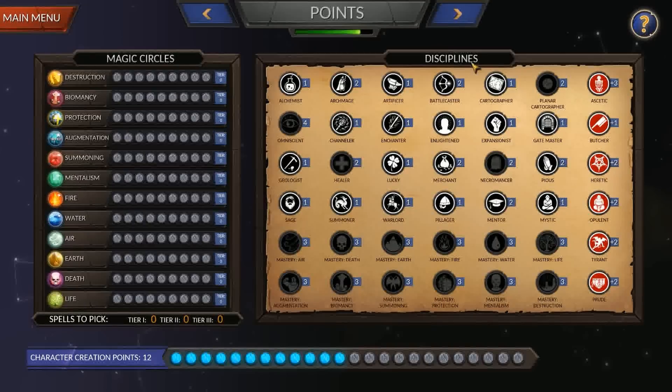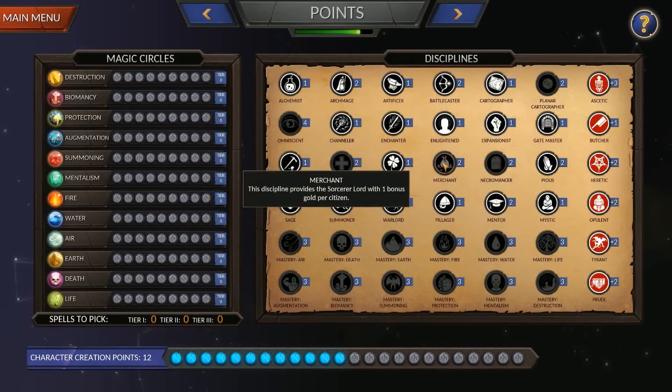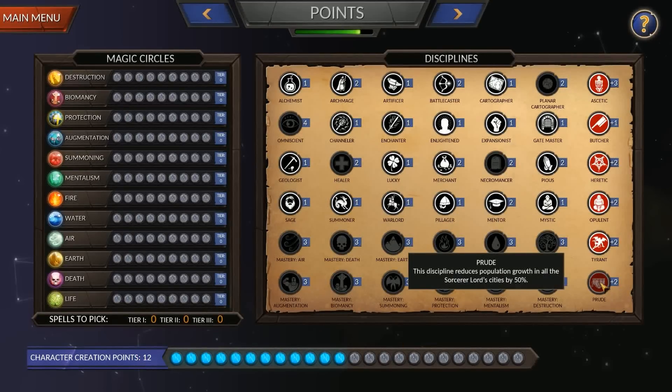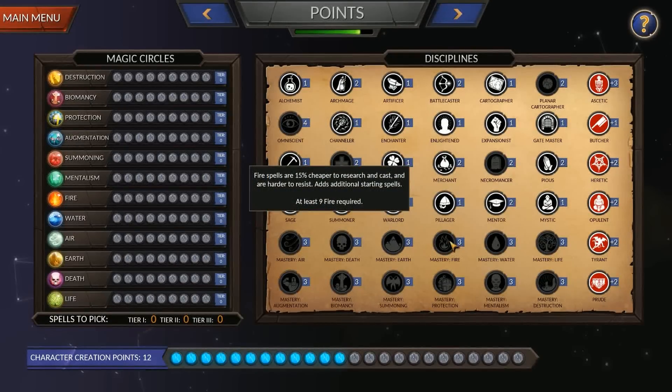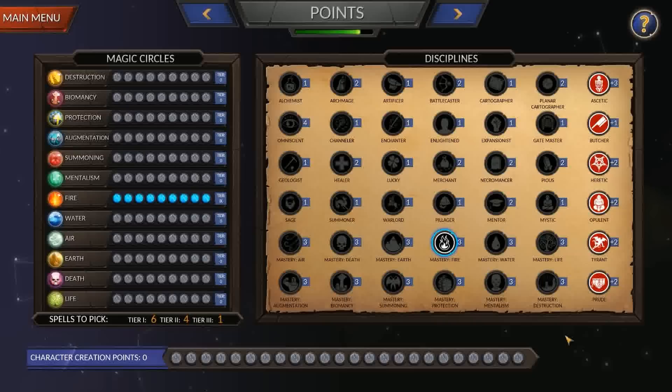First we're going to look at the Disciplines panel, because it's a little simpler. Here you have a number of things that affect your sorcerer lord — they all have tooltips. You have 12 character points, but you can take negative disciplines to get more. For example, taking Prude gives you 14 points. Some disciplines are locked: Fire Mastery requires nine fire circles, so if you get nine fire you unlock it.